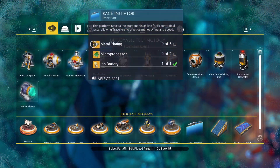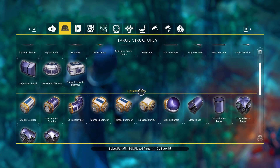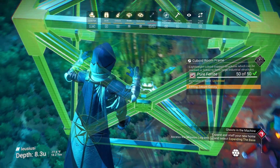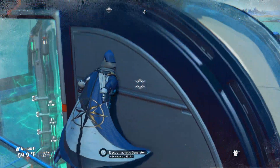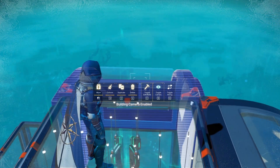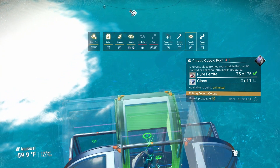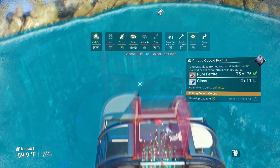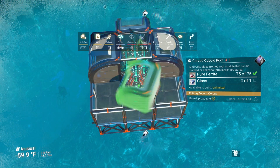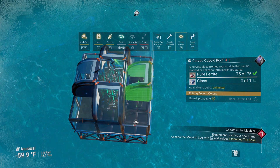No Man's Sky's building system is a massive and clunky work of art — and a curse. Pieces can be snapped together like Legos, and when the system works, it's really great. When it doesn't, not so much. Sometimes it has no idea where you want to place a piece. That being said, the freedom it gives you is amazing, and you can build within reason almost anything you can imagine. You can choose from pre-built structures or build entire complexes from individual pieces, build almost anywhere on any planet — near other players, or somewhere no one will ever find you.